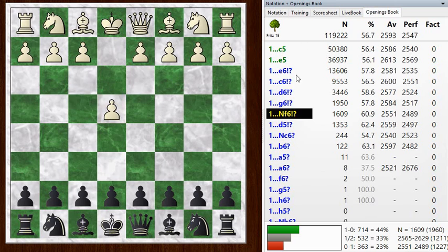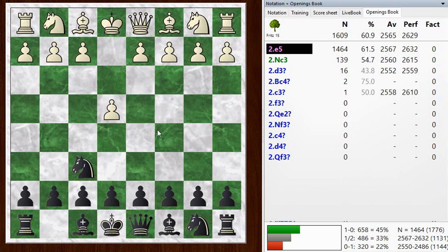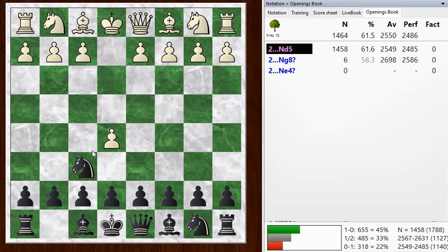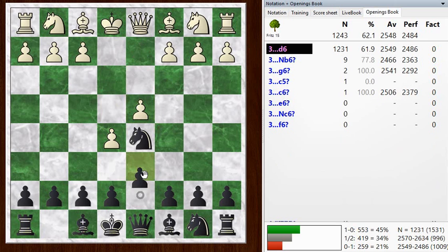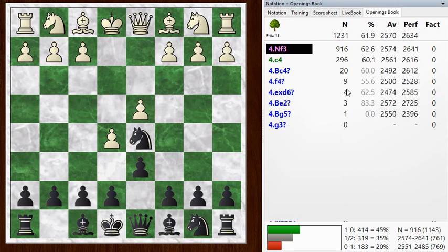You can see it's down on the list of popularity, but I still see it from time to time when I'm playing white. So I tried out knight f6, he plays e5, the main move. I got knight d5, and now he goes d4, which is also the main move, and I go d6. So far so good. Now he goes knight f3 - this is the modern variation.